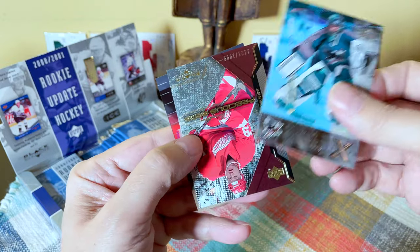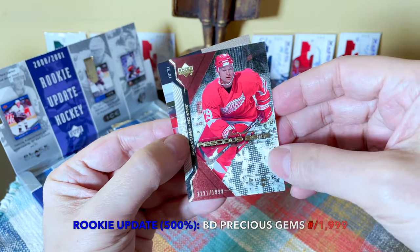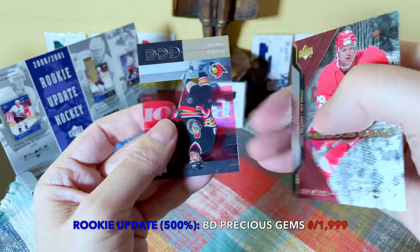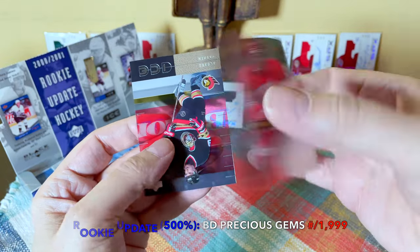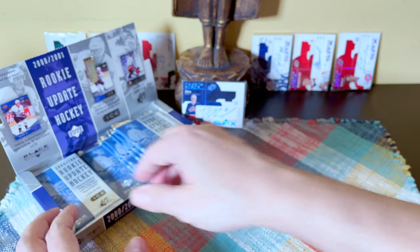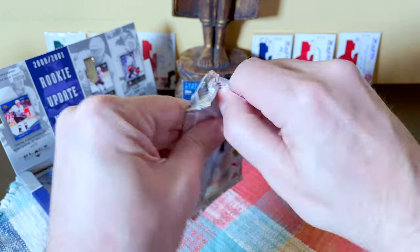Let's see this one — this is a Black Diamond, and it's one of the Precious Gems, so I think this is a rookie card. Oh, did we just hit — it's the Jason Williams, not Justin Williams. We hit the Jason Williams rookie card, very nice. Look at this acetate — beautiful card. Jason Williams was undrafted and played 400-plus games.